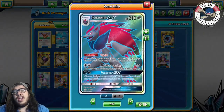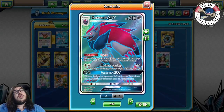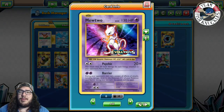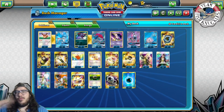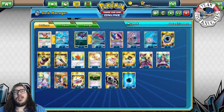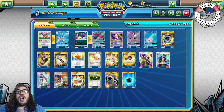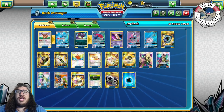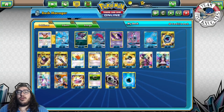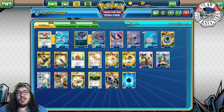Four Float Stone — even though we don't play Garbodor, we need to get Glaceon into the active spot. We have the Energy Evolution — attach a Water energy to get Glaceon out — but if it's not active, we need to retreat. With four Float Stones we can retreat anyone and send up whoever we want. Also playing four DCE and seven Water energies. That's the whole deck — pretty straightforward.